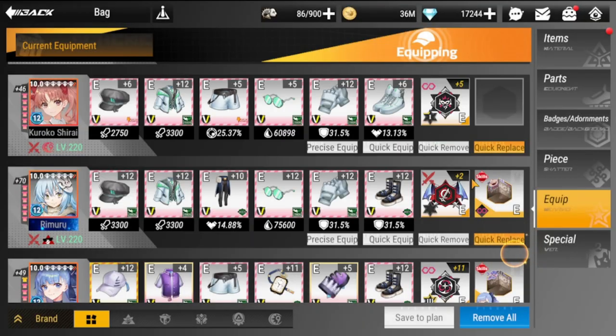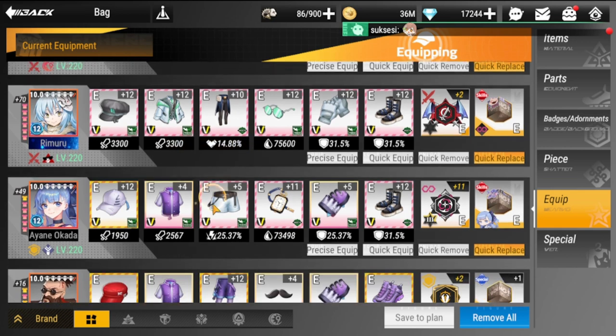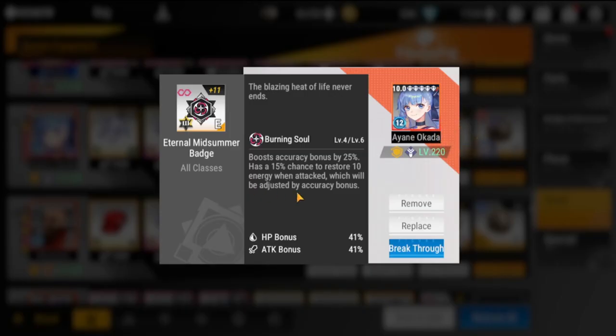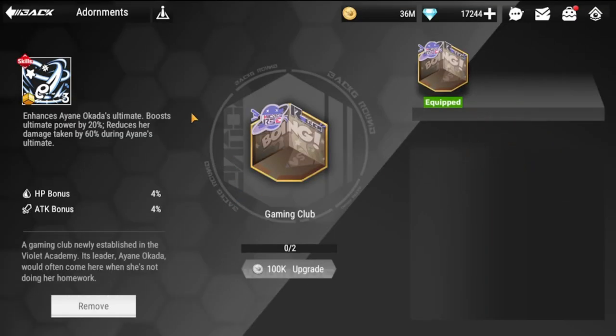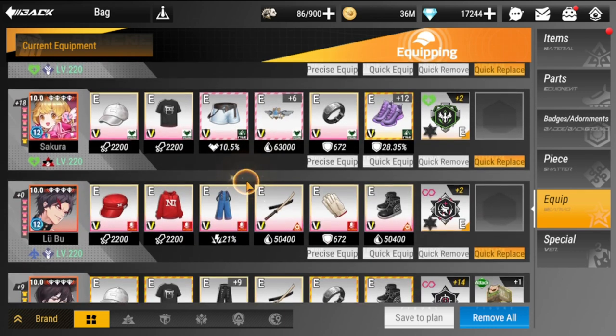For Kuroko, I have her on a lifesteal set plus crit set, and she has the Eternal Phantom badge, which really helps with attack speed and health restoration. Ayane also has lifesteal with defense because she's a defender — she can really hold her own with her debuffs. She needs the Eternal Midsummer badge.